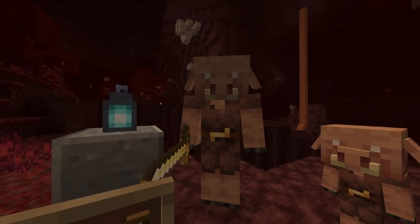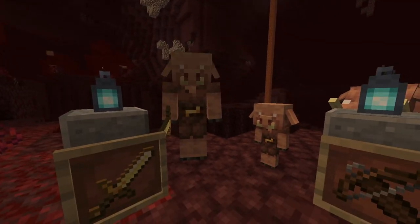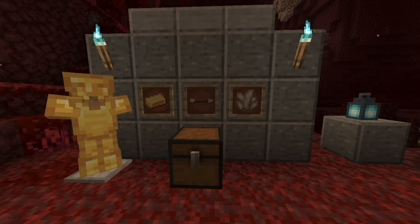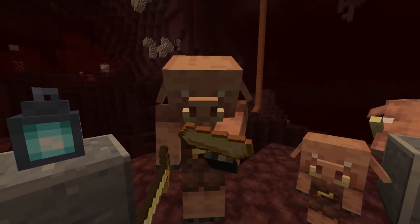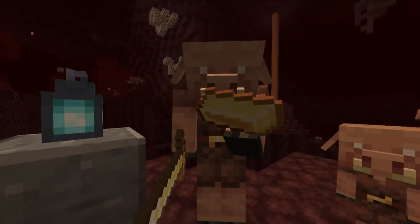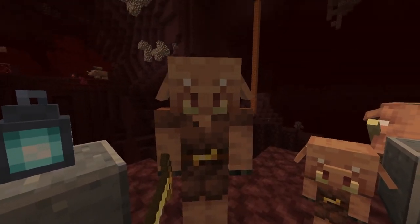Additionally, Piglins are also afraid of their zombie counterparts, zombified Piglins, as well as Blue Fire, Soul Fire Torches, and Soul Fire Lanterns. These mobs may appear hostile at first; however, you can approach them by wearing gold armor. By doing so, this gives you the ability to trade with Piglins. Right-clicking a Piglin with a gold ingot, or by throwing the gold ingot directly at them, will make them pick up the gold ingot and throw a random item in exchange.